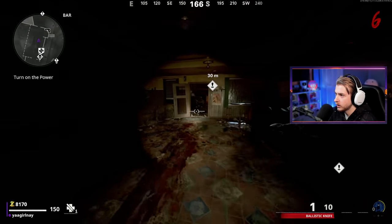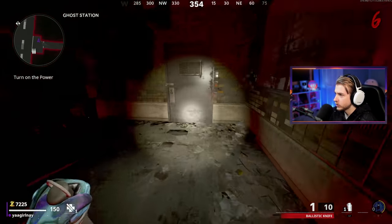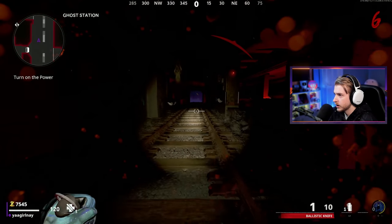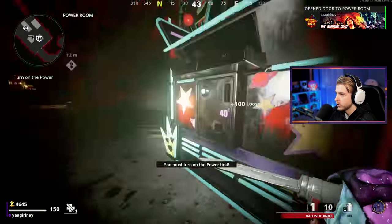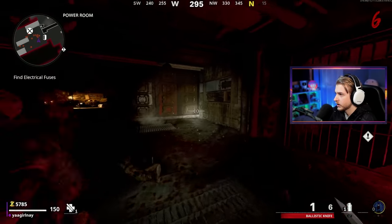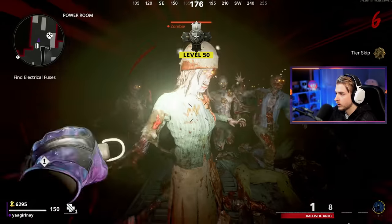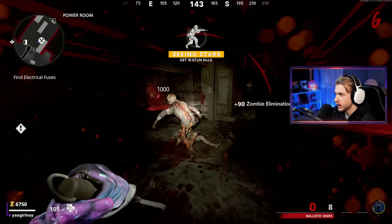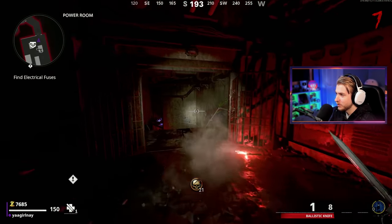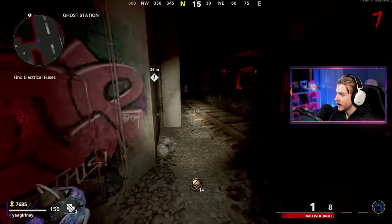Grabbing loose change from Jug before moving on. Opening the door and heading down — there's a dead shot perk for the money. Another stun dropped, they really want to help me get this challenge done. Trying not to get hit by the train. Opening the door to power, grabbing loose change, and flipping on the power switch.